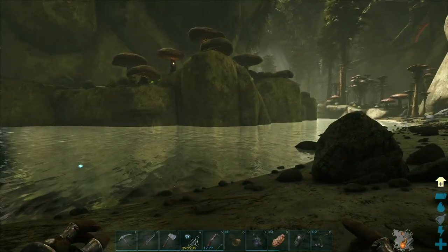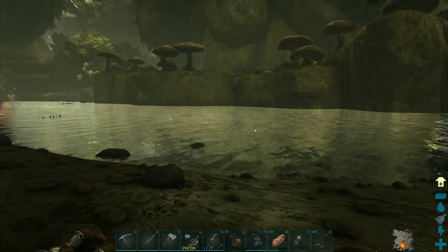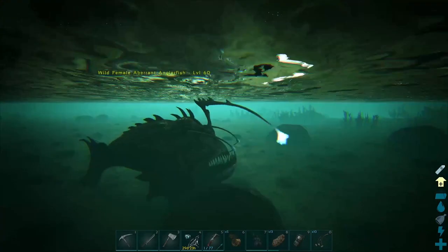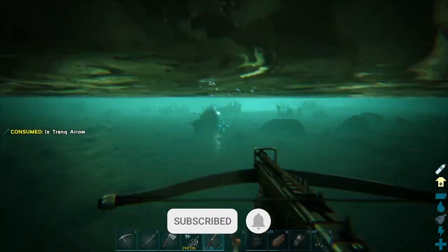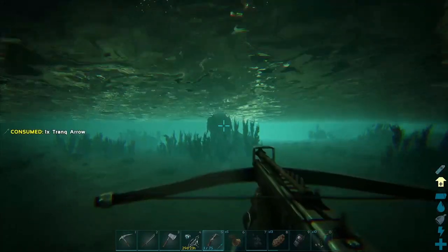We are now at this riverside. You can see there's a sarco we need to look out for, but there are two anglerfish in the water. There is a level 60 — the highest of the two — so we're going to try and tame that one. I'm using a crossbow with tranq arrows. If you want to shoot from the water's edge, you could use a rifle with darts, but I find it easier to follow it with the crossbow.